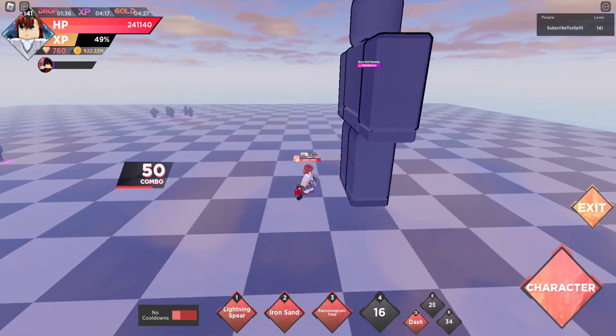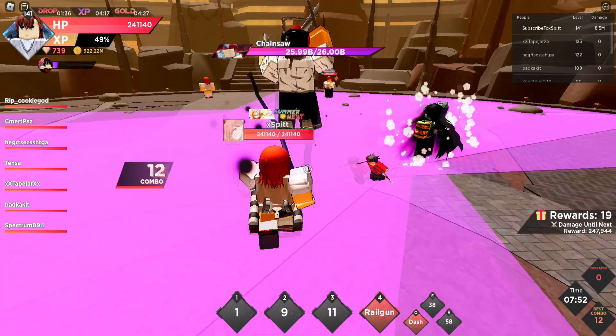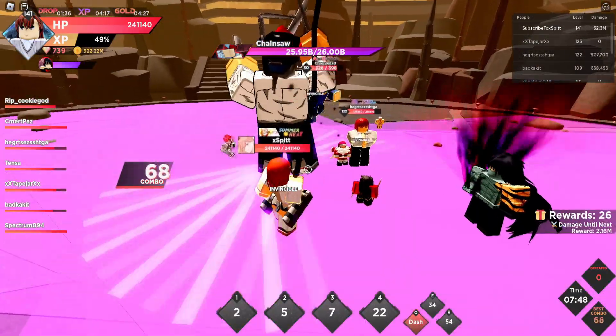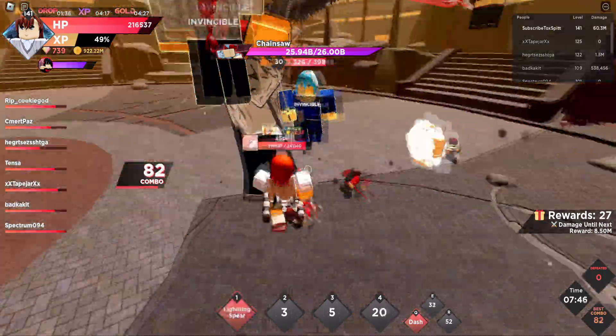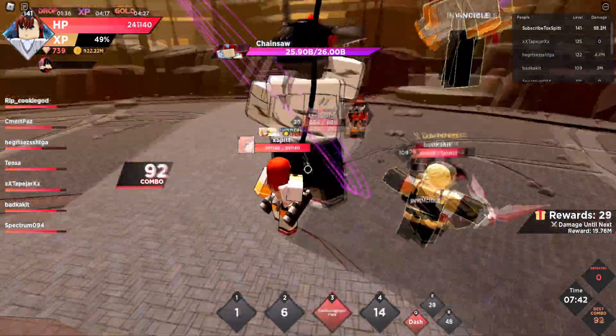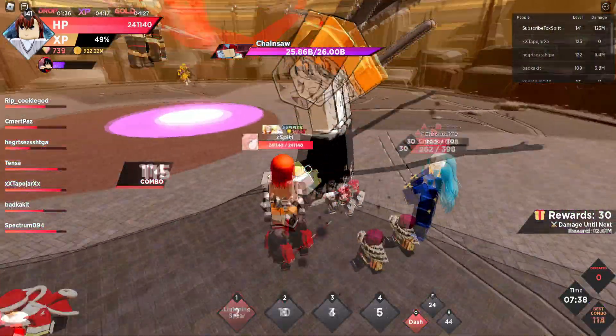Since her abilities activate so fast, she pairs up with Kermi very well. In raids, at least with Kermi, she's an absolute machine. Whenever you have Kermi activated, she can spam her first ability so many times, and since her third and second abilities activate so fast, you can get so much additional damage.